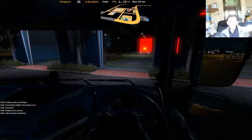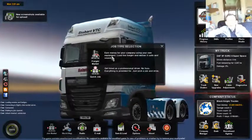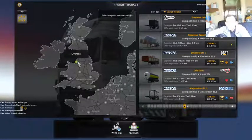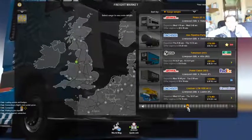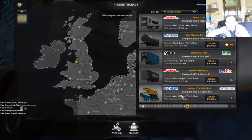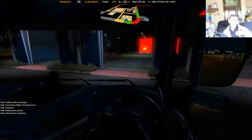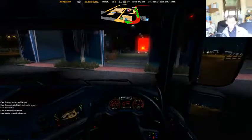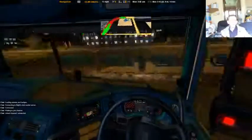So what we'll do is get ourselves a load - let's have the job markers up. We're in Liverpool. Let's not go for 40 tons, that's a bit silly. Let's go for 24 tons and we'll see how we go with that. Ignore the missing textures on my garage, I need to sort that out.